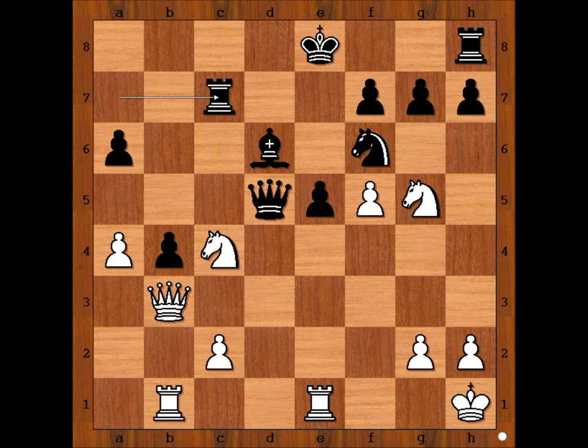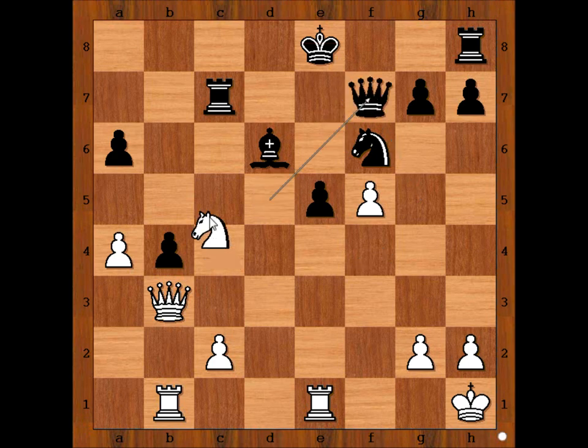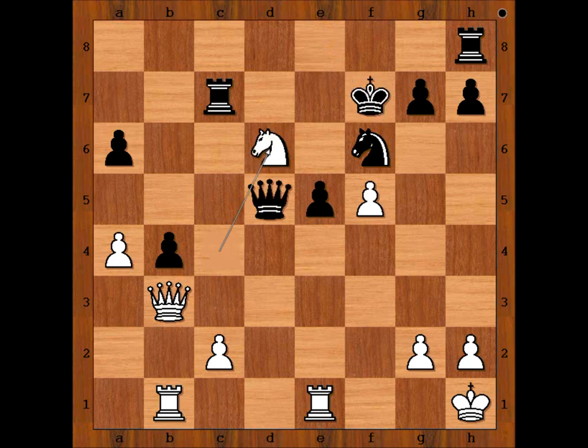So what works then? White to move. Let's call this the critical position of the game. What would you do? Please pause the video and find the best move for White. Wei sacrificed the Knight. King takes Knight. If Queen takes on F7, then Knight takes on D6 check, winning the Queen. So we have King takes on F7, Knight takes on D6 check.